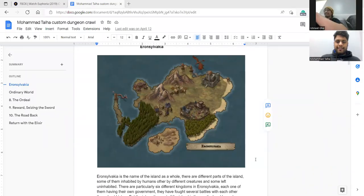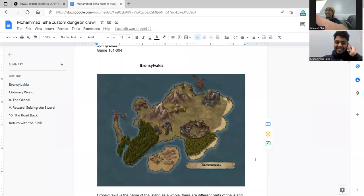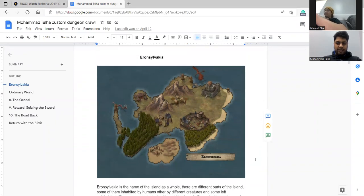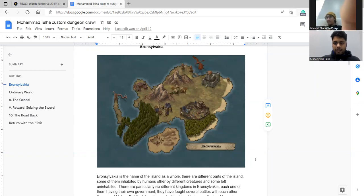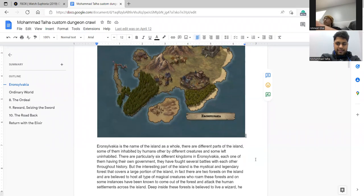All right, so here we are. We've done this before — we need to record the audio again. The name of our land or island is Erin Sylwakia. As you can see on screen, it has islands, trees on both sides, two mountains in the middle that are still kind of small, one fortress on the top right, and one village.